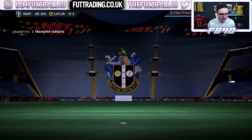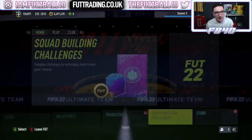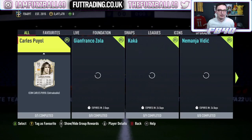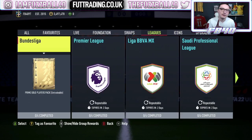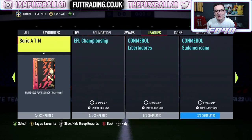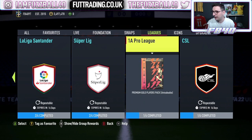You get yourself a Premier League pack. However, I've just sat here doing the maths, and I think there is a better way that you can do this and give yourself more of your coins back and a chance to pack some more. So first thing we're going to talk about is Xbox, and the league SBC you care about here is the CSL.